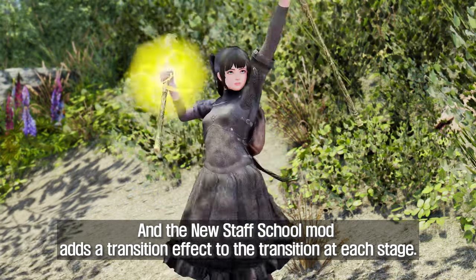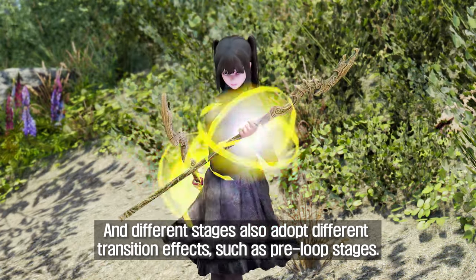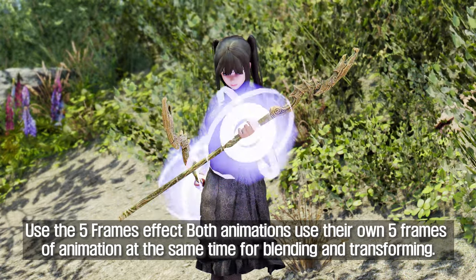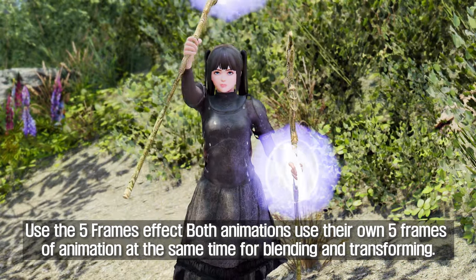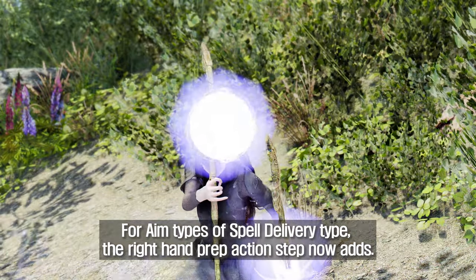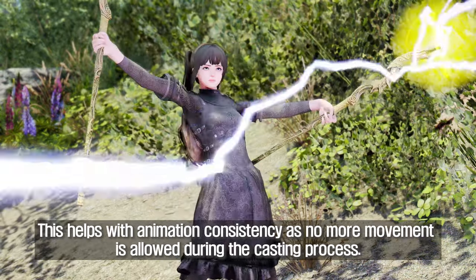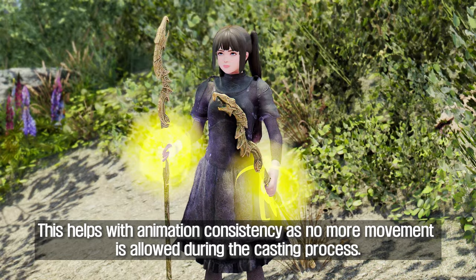The new Staff School mode adds a transition effect to each stage, and different stages adopt different transition effects. For example, pre-loop stages use a 5-frame effect where both animations use their own 5 frames at the same time for blending and transforming. For aim-type spell delivery, the right-hand prep action step is now added, which helps with animation consistency as no more movement is allowed during the casting process.